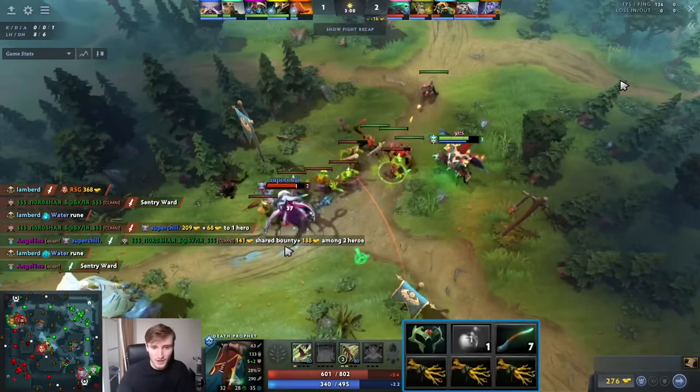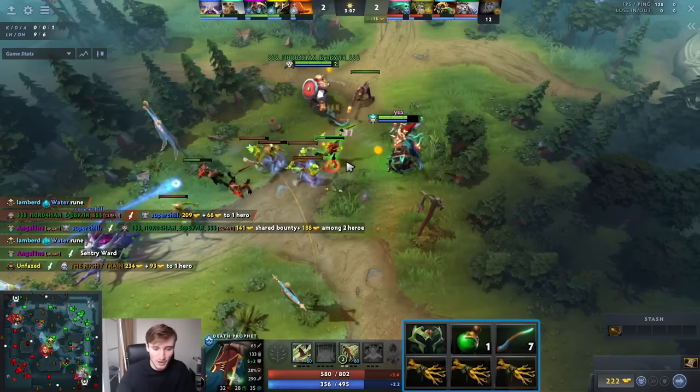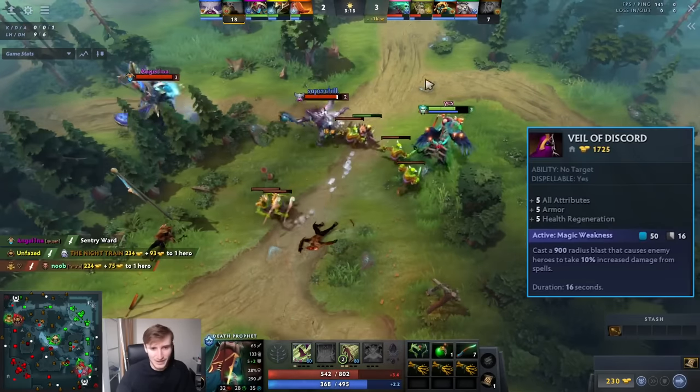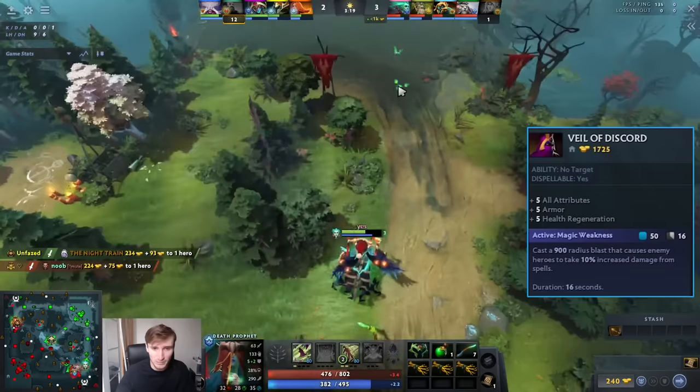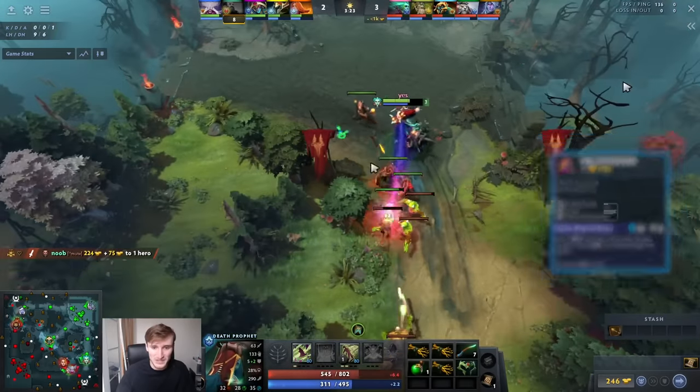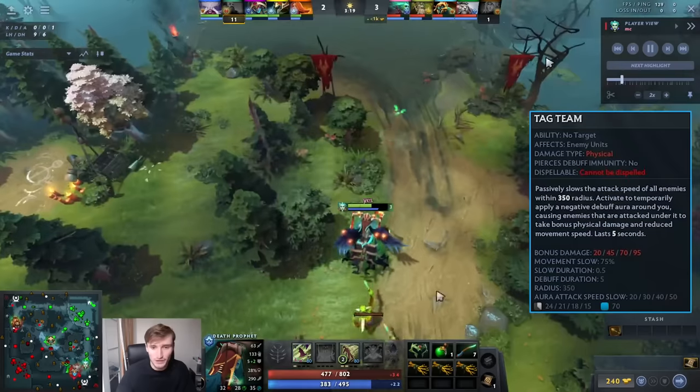From there he picks up a Wraith Band, which makes a lot of sense against Faceless Void since this guy does mostly physical damage and the hero lacks a bit of armor. Obviously if you're buying Veil then I'm not a huge fan of this build, but I think the attack speed and agility from Wraith Band is good with Tusk as well with Tag Team, so it makes a bit of sense.